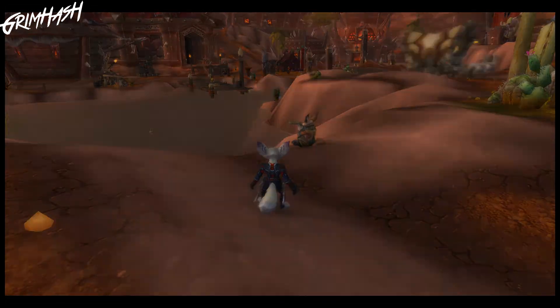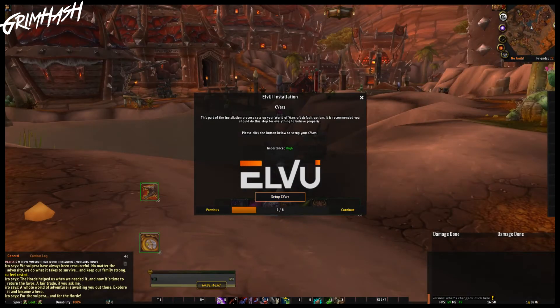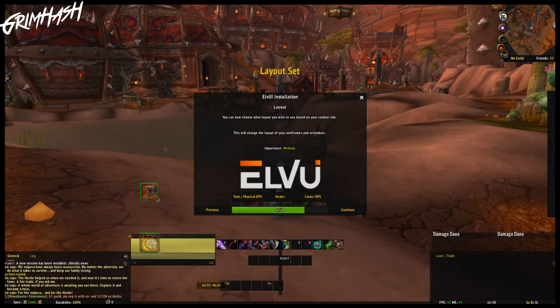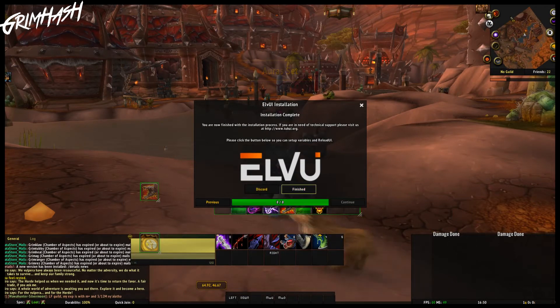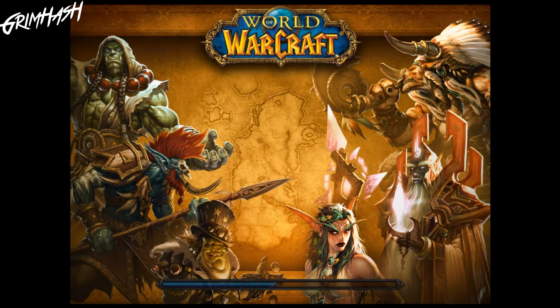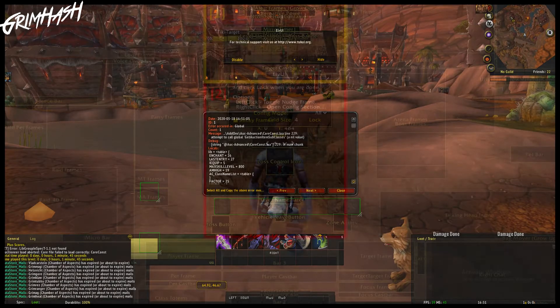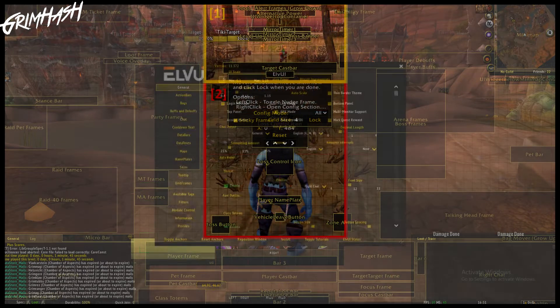So today we are going to look at the toggle anchor function within LVUI. Now this little Valpera we are going to say goodbye for now. We're going to instead join my level 1 rogue Stabbyman who I've never used, never played, but he's going to help us out right now.